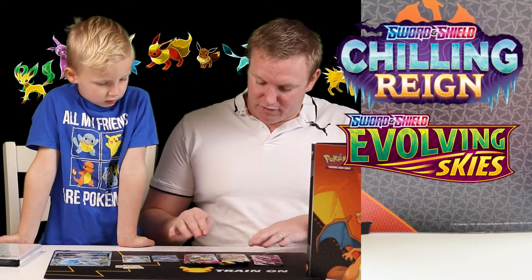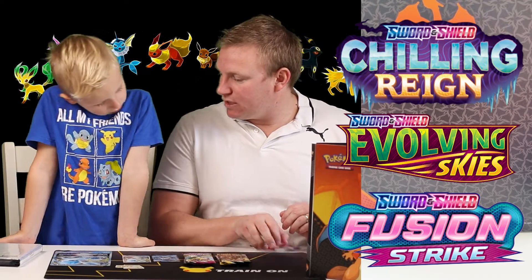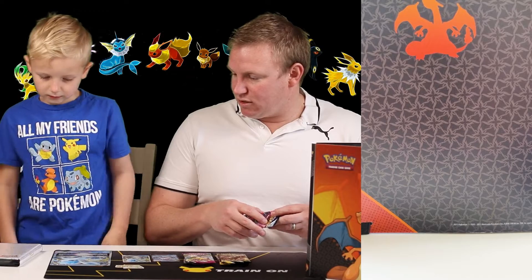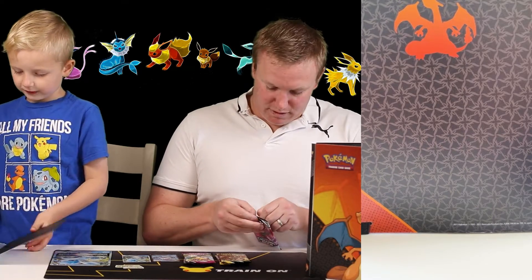We're going to start today with the Chilling Rain. Do you want to put your Glaceon V-Star away into your little folder there? Put him next to the Leafeon that we did — Leafeon V-Star.